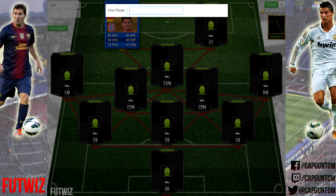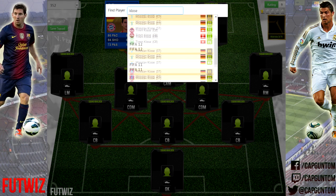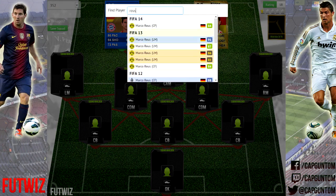We also have a FIFA 10 striker in here — it's Klose. He has a FIFA 10 card rated 88 overall. Looks pretty nice: 85 pace, 80 dribbling, 90 shooting, 92 heading — a very good looking card. He's off in Serie A at the moment and seems to be doing quite well. I could have put Team of the Seasons Reus in there — he was a centre forward on FIFA 12, 88 rated — but because we're using him at left mid, I couldn't do that.